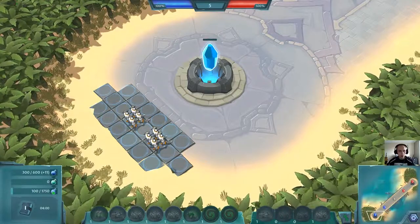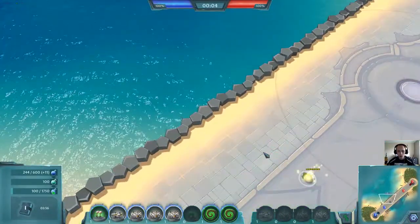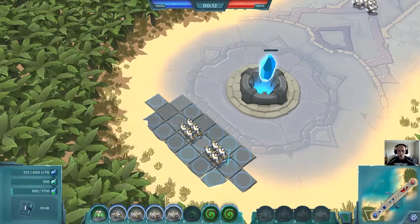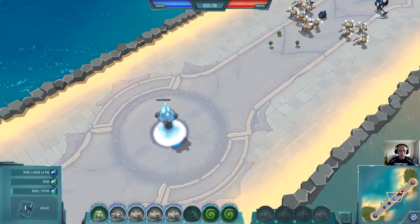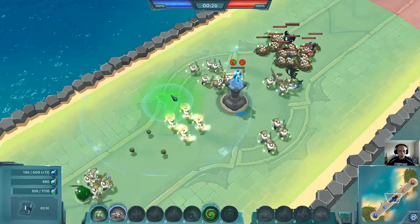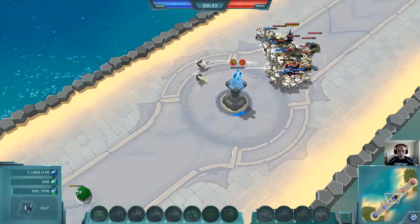I'll start again by putting my spawners on the grid. Each circle I need to plant my plant on, and over time these circles activate and each unit on the circle is then spawned. I think he is getting a big army, so I need to build an army myself. Let's use another entangle.